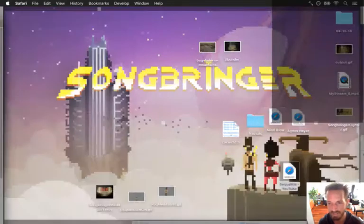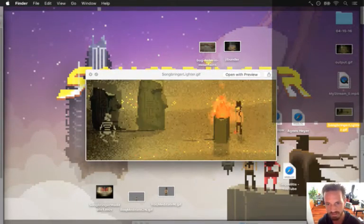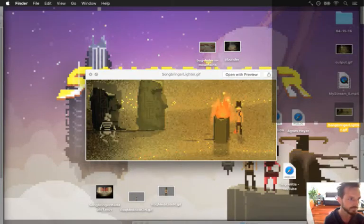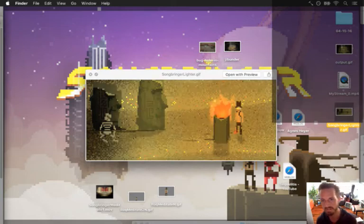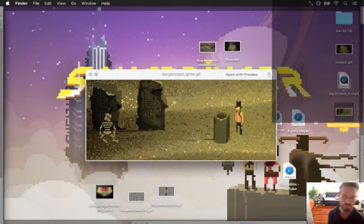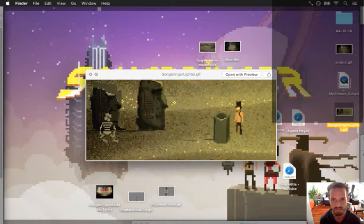Hopefully the chat works today. What's up everybody - today I'm working on the lighter. This is a new item. I think you might actually even start the whole game with the lighter, or maybe you get the lighter really quick, because it's going to be used for puzzles - you can light stuff on fire.